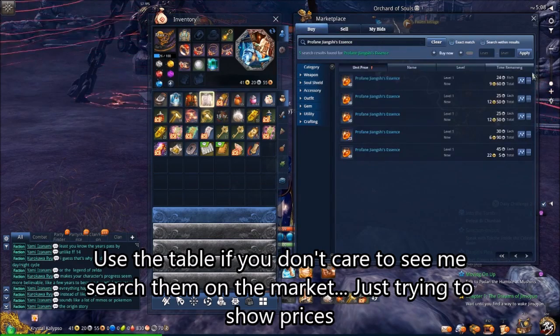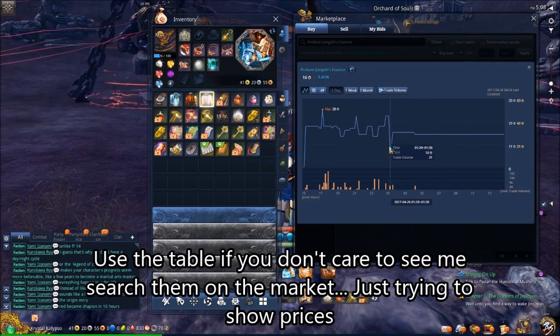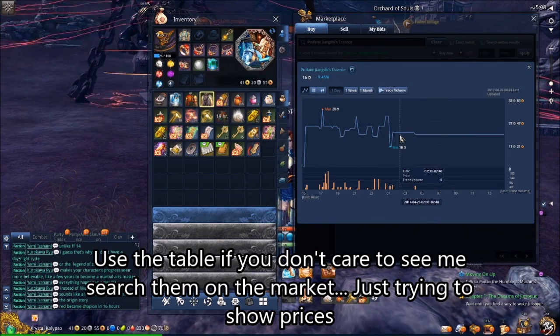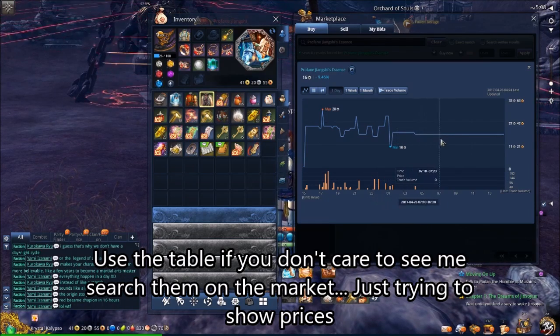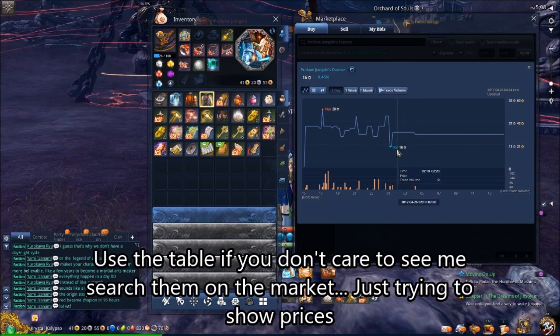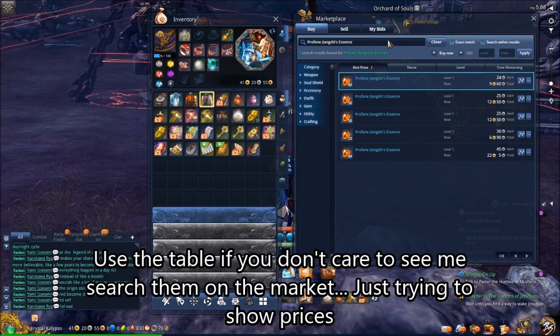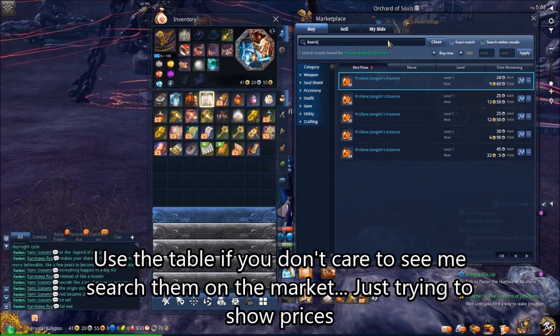The first one we're going to look at is the Profane Jingxi Essence — this is where I am right now. As you can see, they're going for about 24 silver right now in the market, with a minimum of about 10 silver. So there's a big price fluctuation, but it's actually a pretty reliable method for making money. They're easy to get, and if you hit it right, like right now, it's basically getting a gold per boss kill.